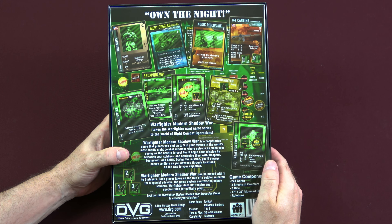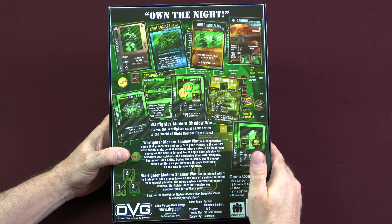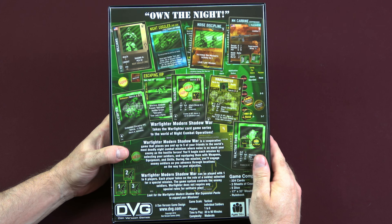Game components include 224 cards, three sheets of counters, five dice, a 17 by 33 inch mounted display, and a rulebook. It is for ages 14 and up, one to six players, 30 to 90 minutes, and moderate complexity. The 30 to 90 minutes is pretty accurate — sometimes missions have gone south and I've been done in 15 or 20 minutes, and others have gone for about 90 minutes or so.